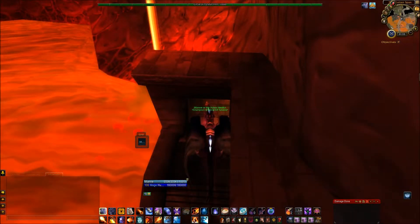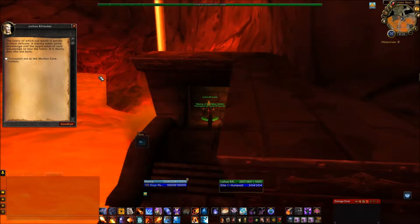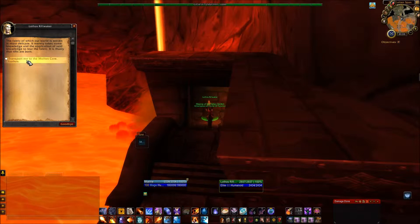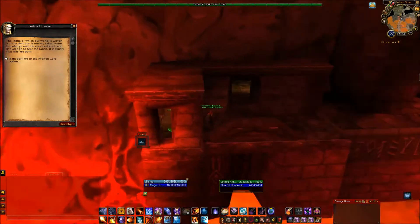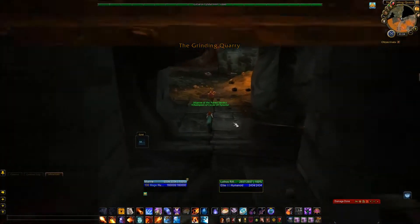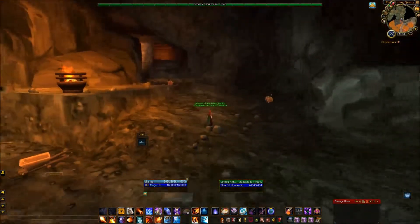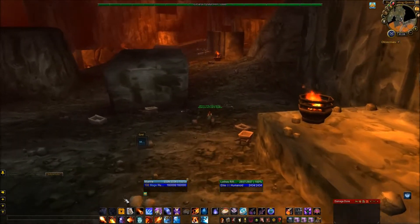And you will arrive here. So we can start with this guy here. When you talk to him, he asks if he should transport you to the Molten Core raid instance. So that's basically the entrance to the Molten Core. In the old days, I think you had to do a quest line to open Molten Core. We go into the door beside him, and we will be moving to Blackrock Depths.